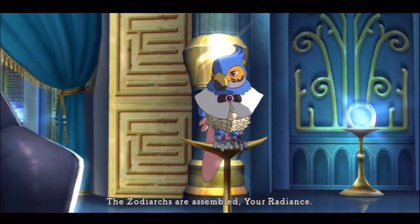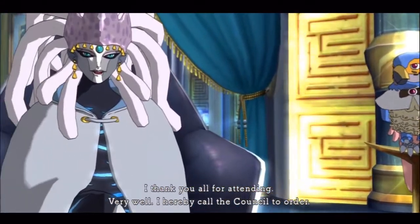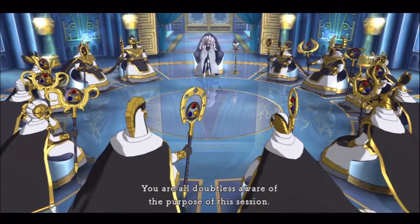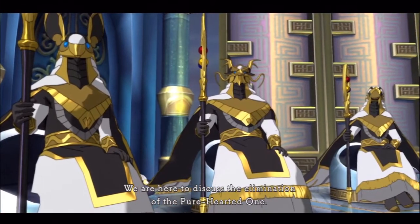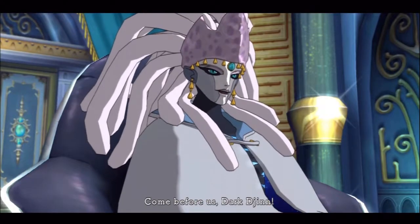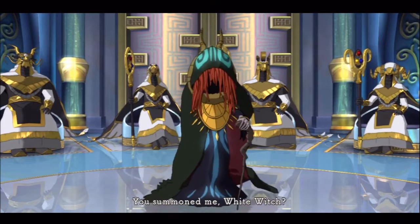The Zodiacs are assembled, Your Radiance. I thank you all for attending. Very well, I hereby call the council to order. You are all doubtless aware of the purpose of this session. We're here to discuss the elimination of the pure-hearted one. Come before us, Dark Djinn. You summoned me, White Witch.